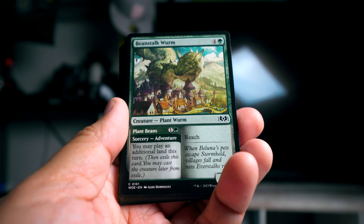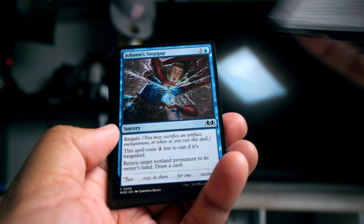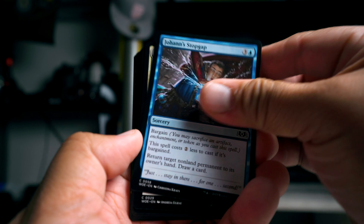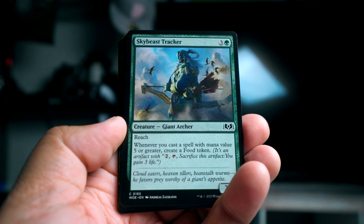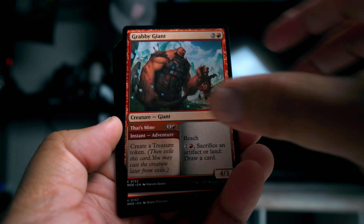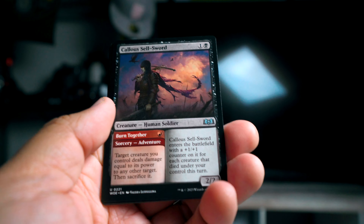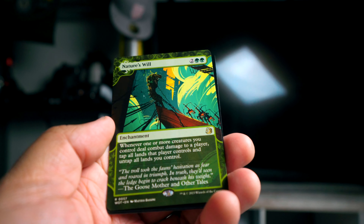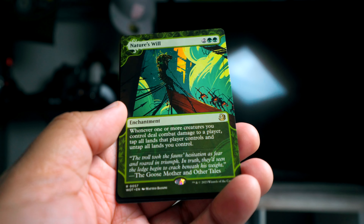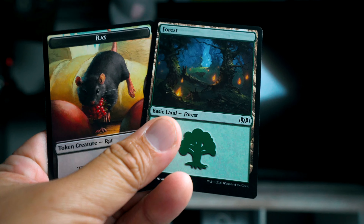We can do this three times — we have three packs, it's a little series I like to do on the channel. Here we go, let's see what we have: a Beanstalk Worm, Rowan's Grim Search, Johan's Stopgap, a Slumbering Keep Guard, Ferocious Werefox, Gnawing Crescendo, Skybeast Tracker, Grabby Giant, Monstrous Rage, High Fey Negotiator, Callous Sellsword. The rare is Sir Ginger the Meal Ender. We also have a rare from the enchanted tail slot: Nature's Will. And a rare foil Red Cap Gutter Dweller.